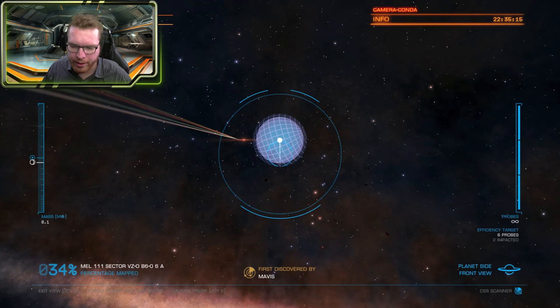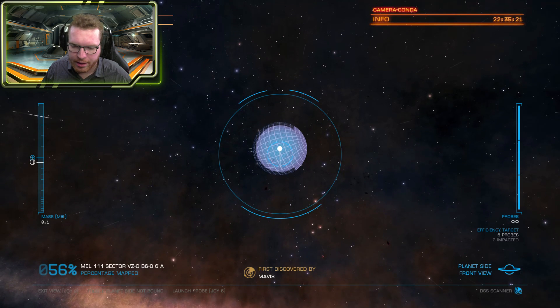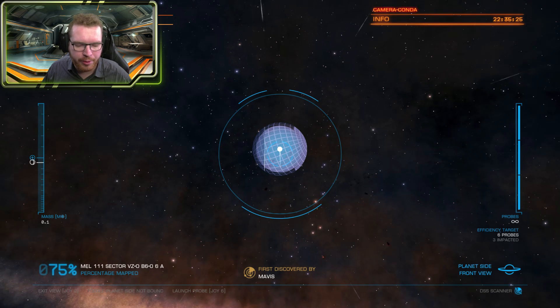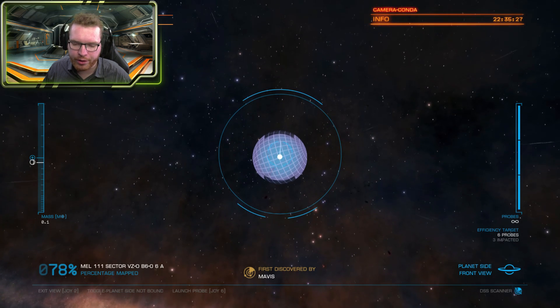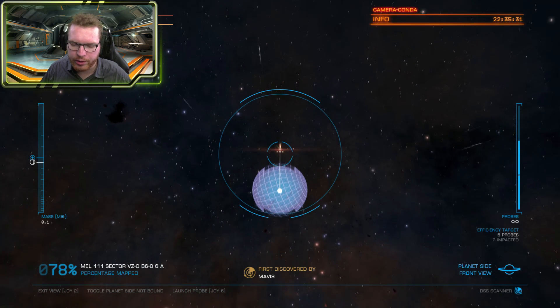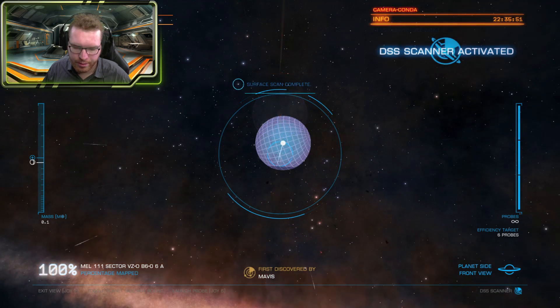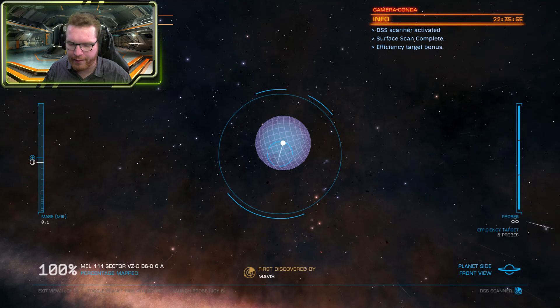To scan a big area, one should hit right on the side, there we go, and another on the other side. With those three probes we already mapped 78% of the planet. Continuing, we send one there, one there, and one there — and with just five probes our surface scan is complete.